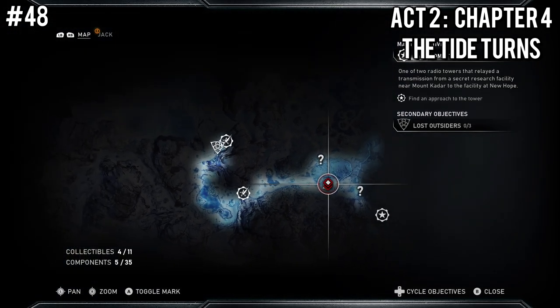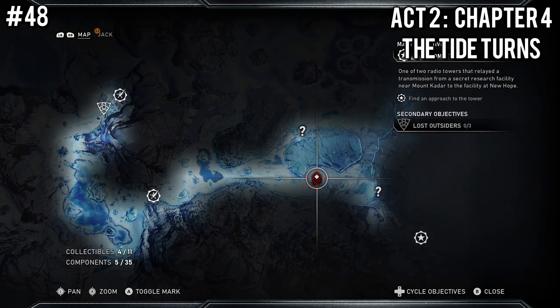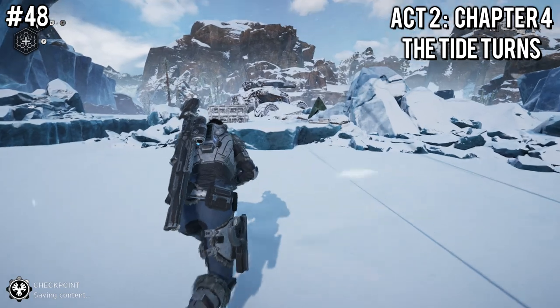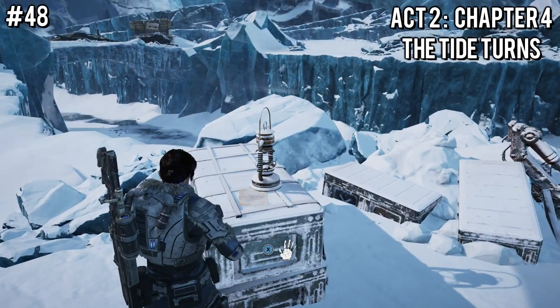I'm going to try to go in order here. Just up the hill and to the west of where we just came from, you'll see a little open area with a little armored vehicle up on the hill. Beside it on some crates is the Letter to Mama.